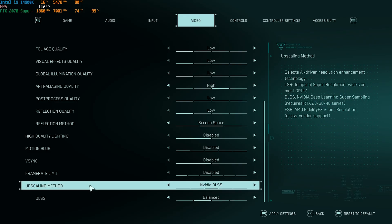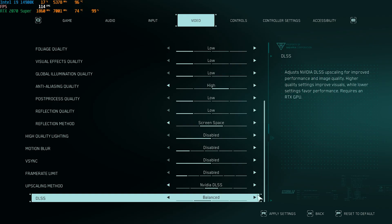For High Quality Lighting, disable it — it consumes about 30 FPS. Motion Blur should be disabled. VSync should always be disabled. Frame Rate Limit should be turned off. For DLSS, if you have an NVIDIA graphics card use NVIDIA DLSS on Balanced or Performance — both work fine, or Quality if your PC can handle it. If you have an AMD graphics card, use AMD FSR on Performance or Balanced — both work absolutely fine.